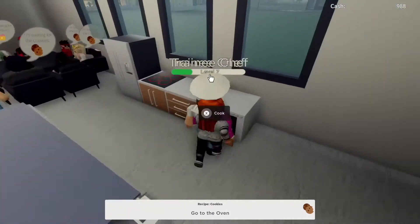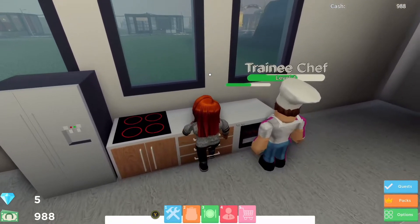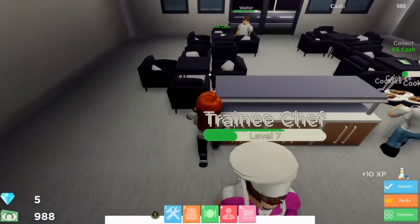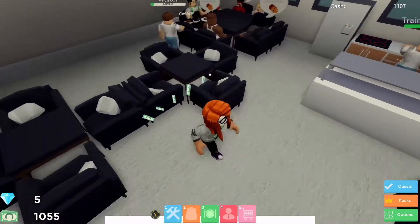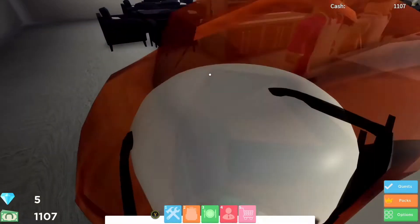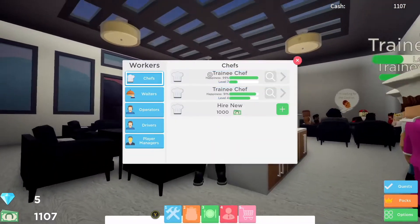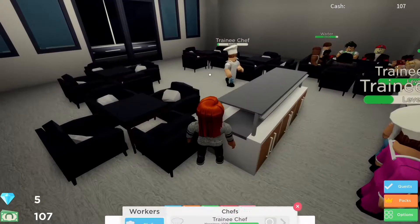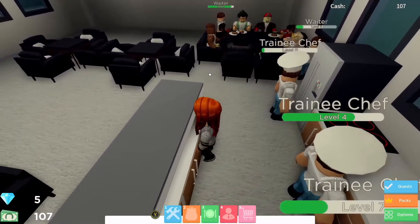We've just got a few tables left to be served, and then we can hire our chef and hopefully start putting some more tables and chairs in. There we go, we've got enough now to hire our chef. The drift's got me running all over — I'll press the Y button, go to option four, come down to hire new, one thousand dollars, there we go. In walks my new trainee chef, just one table left in the restaurant.